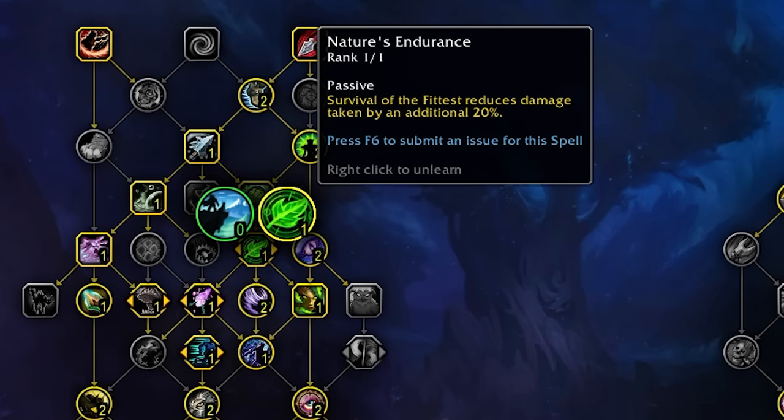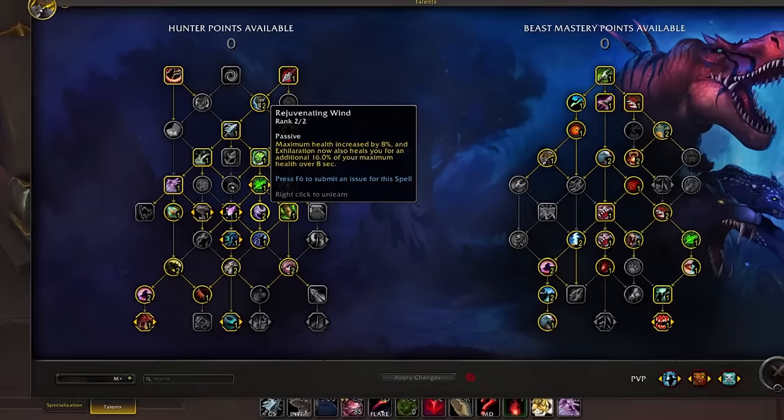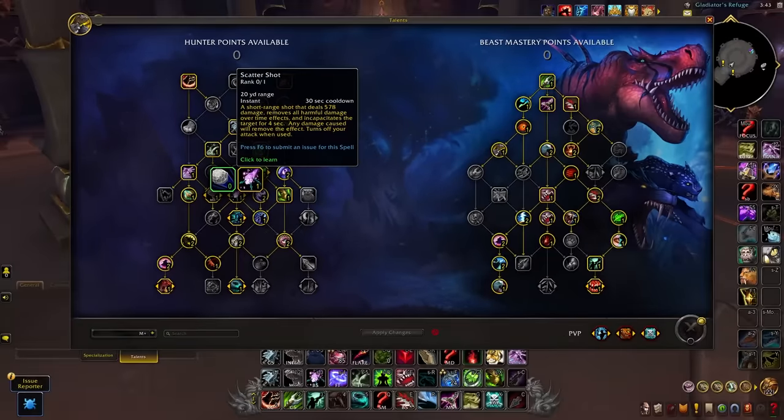Post Haste is a vital pick up defensively. Not only does it give us extra mobility, it also frees us from movement impairing effects, and there are quite a few debuffs linked to movement impairments so we can get rid of these by simply disengaging. As a hunter we're notorious for being squishy so we'll be picking up Nature's Endurance to beef up one of our biggest defensives. This also allows us to take Rejuvenating Wind for extra max health and healing. For this node you can choose between Binding Shot or Scatter Shot — most people default to Binding Shot as it's a decent AoE stun, but Scatter Shot is an underrated pick up as you gain an extra single target stop.